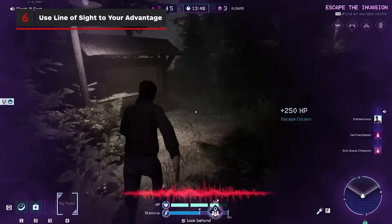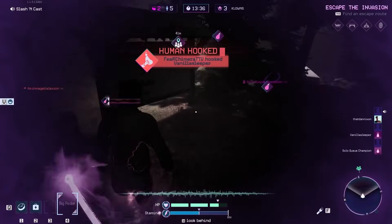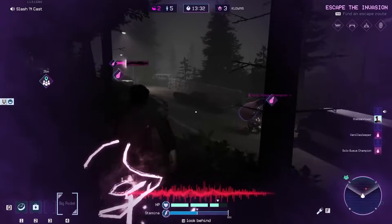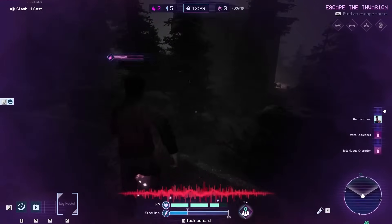People run faster than clowns, so running is a great first option. Be sure to run around objects in corners to break line of sight. This improves your chances of getting away, can help you avoid clown jumps, and keep the cotton candy ray from building up.